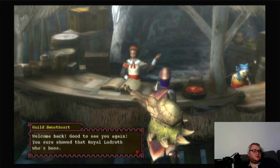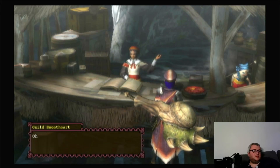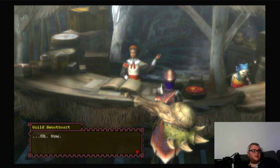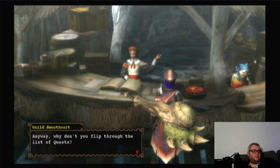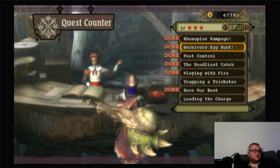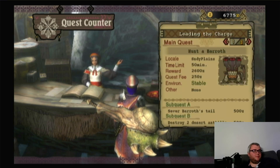Here's the quest counter. The next monster is a Baroth, which is still not our urgent quest. The Baroth is our next monster - it's the first general wall you have as a newcomer, the genuine first wall. So in the next part we are going to hunt a Baroth.